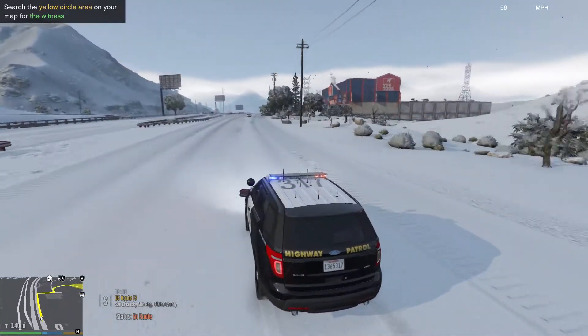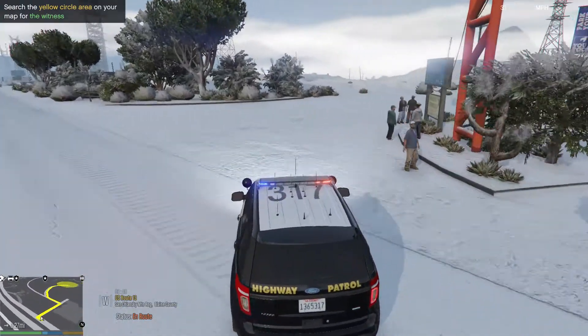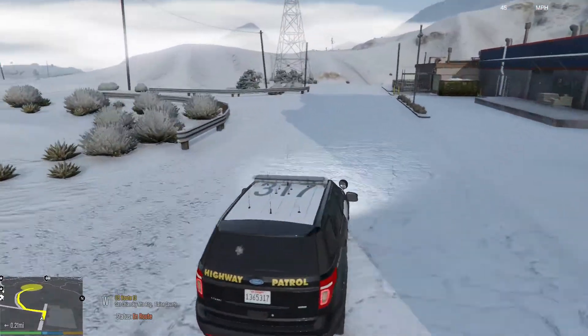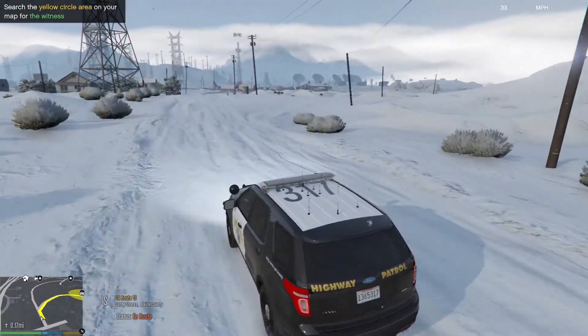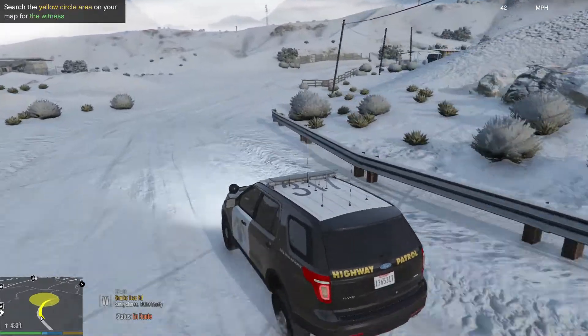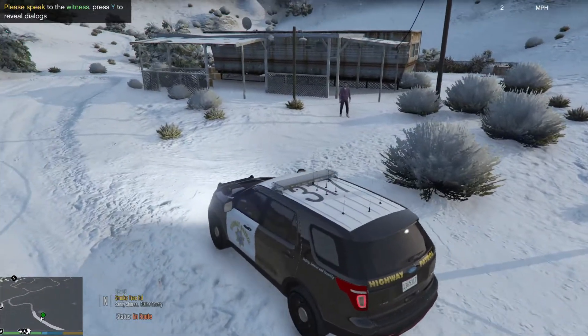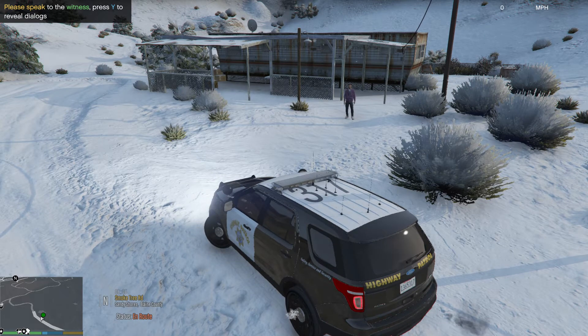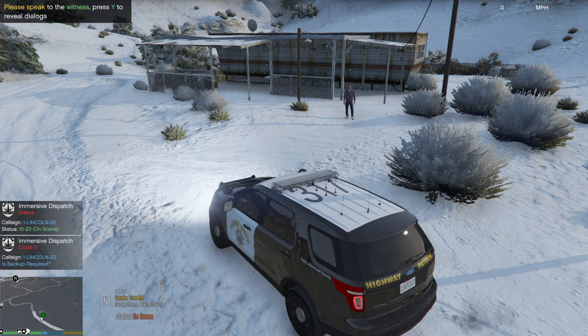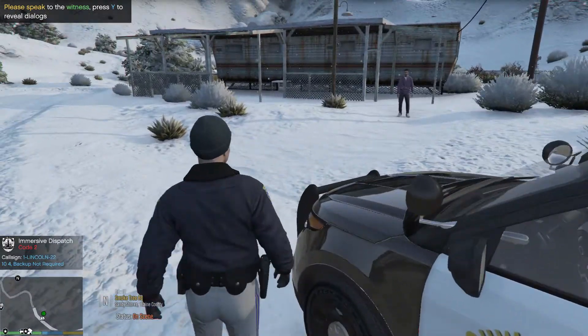All right, we'll go on to take that one. We'll go to downgrade — I have the element of surprise, so we'll go downgrade from there and cut the lights off as well. One Lincoln 22, you can show me on scene, negative additional at this time. All right, let's go see what's up.